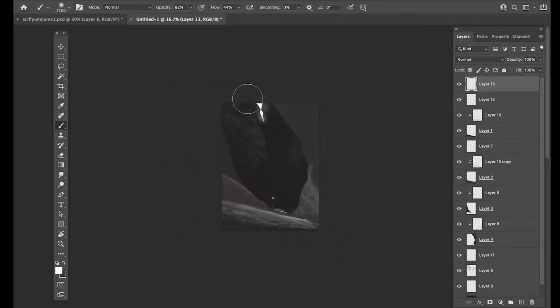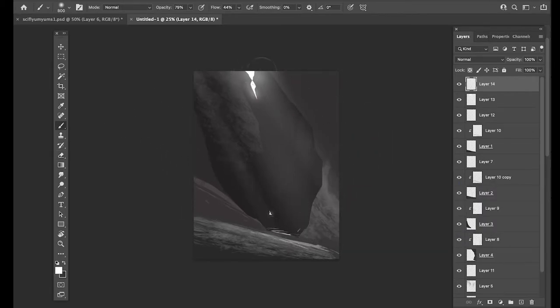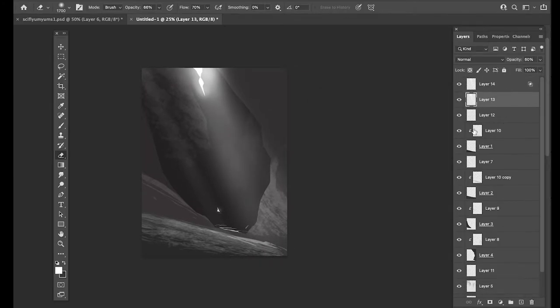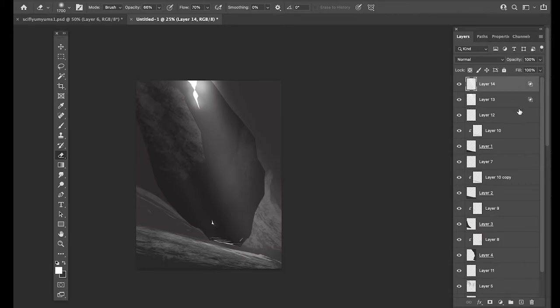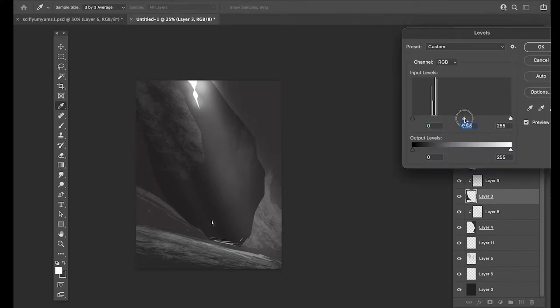I'm gonna make another little layer on top and with a big soft brush I want to imply a little bit of light coming in. You can tap the brush, hold down Shift, then tap again where you want it to give you a nice straight line with a little falloff. You can always erase a little bit of that to blend it in. Make a new layer and add a little more light - you don't want to do this all in one layer, because maybe the first strokes were great but then one is too heavy and you want to blend them around.